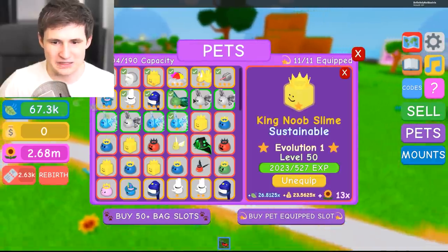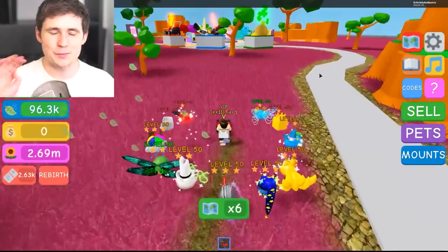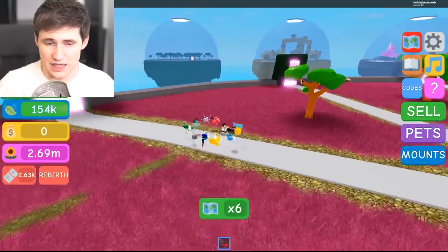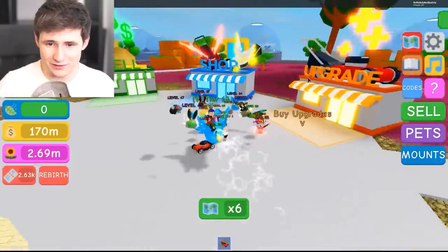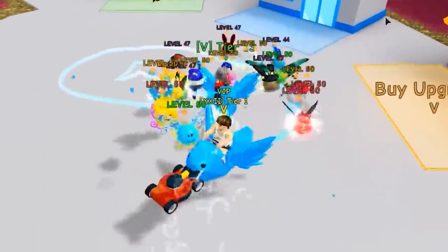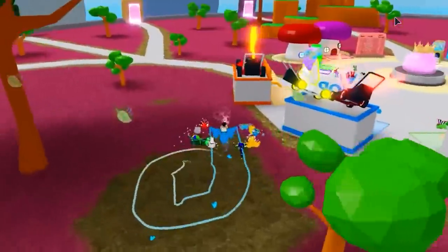We got so many pets here — I think we want to get more pets. Not yet. Now the plan for today is to get 25 rebirths, because that's going to be very important for us. I want to get to this island over here — the 25 rebirth island, jungle paradise. Look at this guy. Oh, you got a pet? Yeah, I got a pet as well. Oh wow, I'm pretty fast as well. This is so bad, dude, I need to get something.